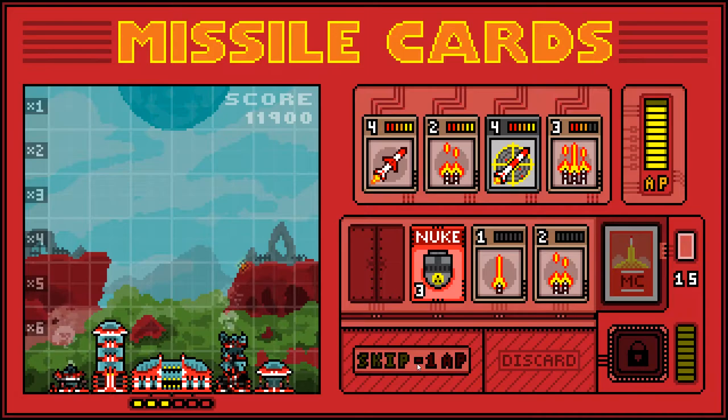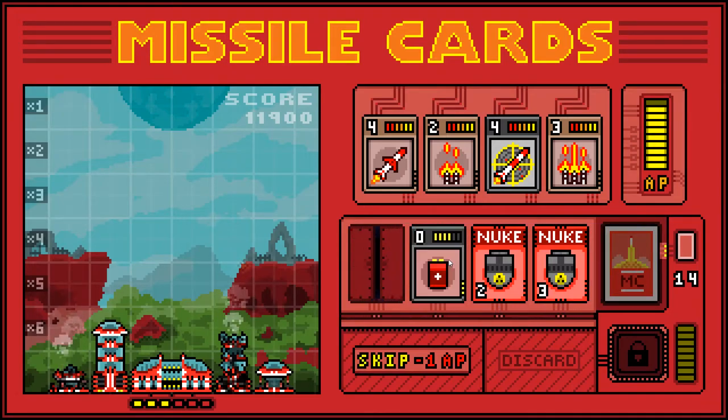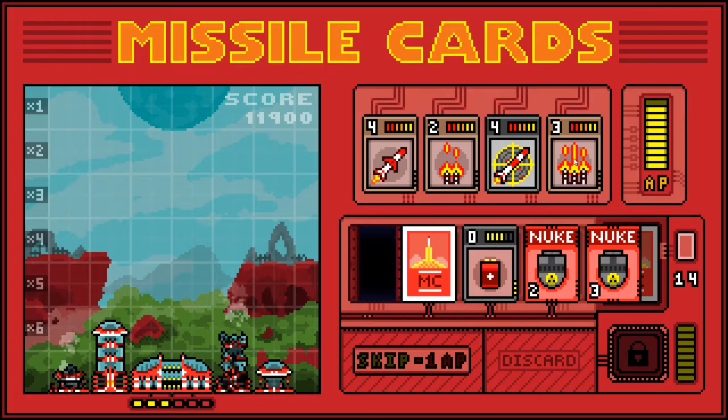There's a nuke — yay! It's okay though, because we're going to let these cycle round so we're going to have firepower. We will have firepower. We're going to deal with the nukes as early as possible.